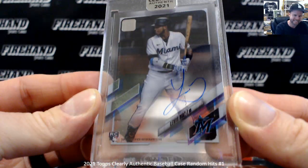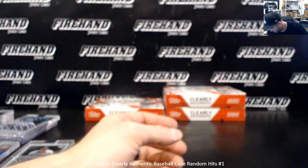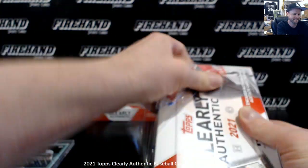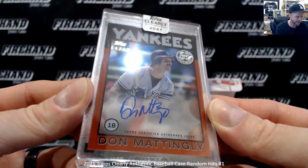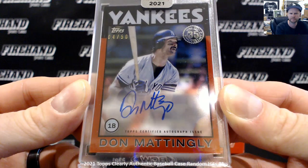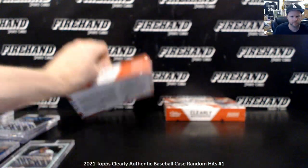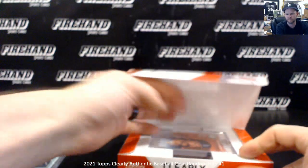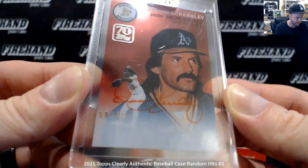Llewyn Diaz — yeah, Trevor Rogers is still the odd man out. Got a Red Don Mattingly, 4 of 50. Two boxes left. Red ink on this one — Dennis Eckersley in that '54 design, 58 of 99.